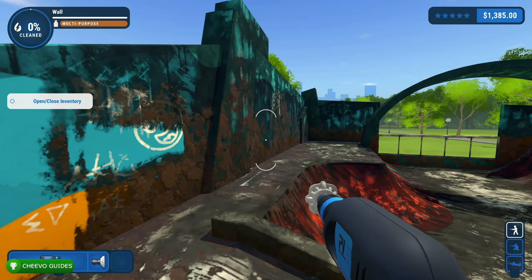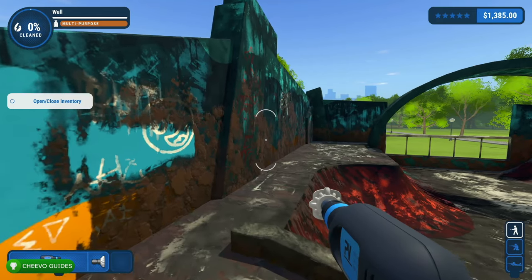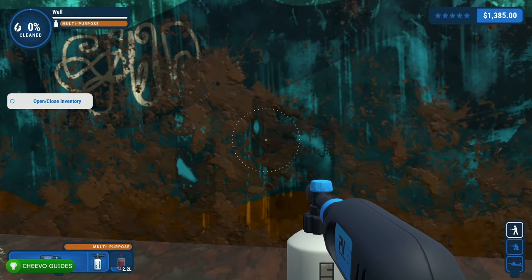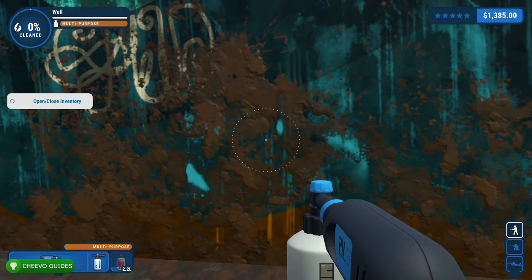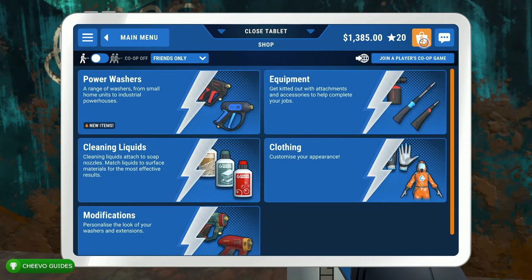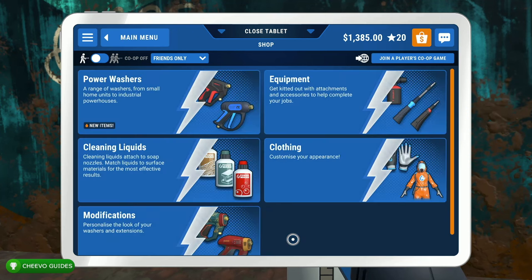Next I want to talk about liquids. You can hold B to access your liquid menu and this is how you're going to select which liquid you're using. The liquids are specific to the soap dispenser — they aren't actually used for the regular power washer. If you're wondering how to use the soap dispenser, it's a nozzle that you end up purchasing for your power washer. You can go to the shop and purchase the soap dispenser nozzle. To use it you're going to need liquids, and liquids cost money. The soap nozzle costs $75, and then each liquid runs about $10 each.